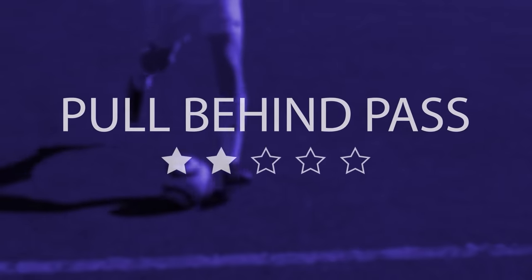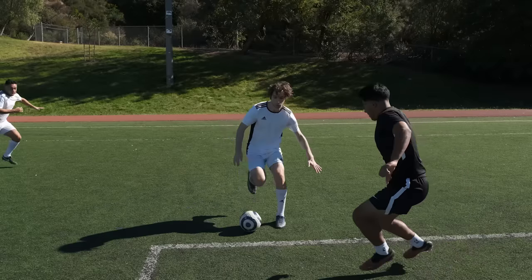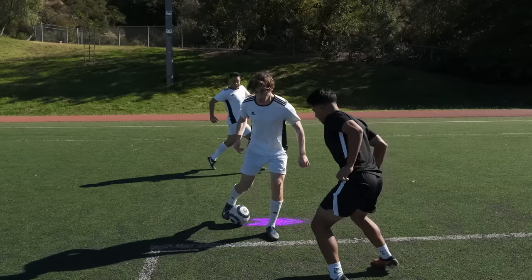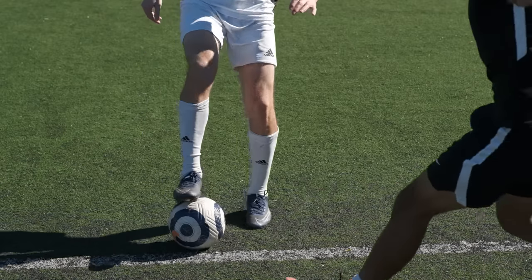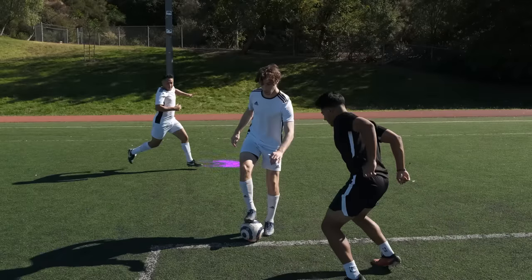The Pull Behind Pass. When you're on the wing, a defender is close to you and your teammate is making an overlap, pull the ball back. Then use the inside of that same foot to pass the ball behind your leg, passing the ball right as your teammate is about to run past you.